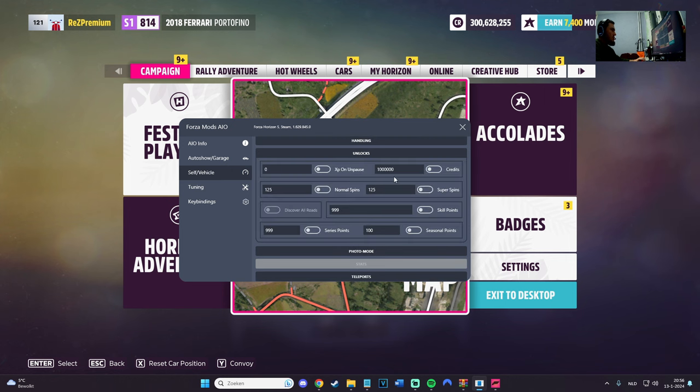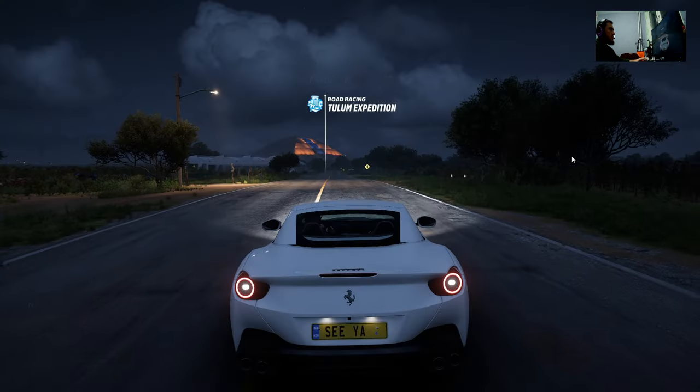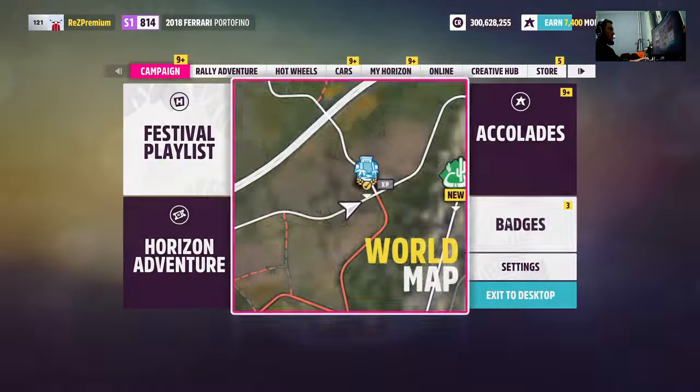Self Vehicle — so we can unlock XP on pause, we can unlock normal spins, super spins. We can also unlock money. As you can see, I got 300 million CR. So let's go for 350 — let's do one one one one one one credits, boom. Get out of it, get back to it.